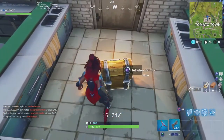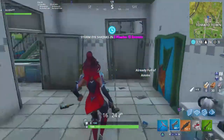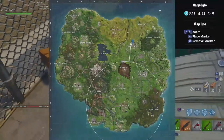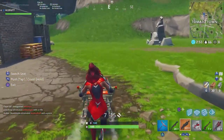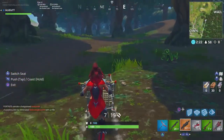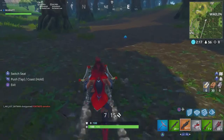That idea is using the new shopping carts that are in the game. I'm just going to loot Tomato Town here, grab a shopping cart, and we'll head on over. We're not going to be in the circle — oh well. All right, we have a shopping cart now, let's get over there. Oh, we're going fast!